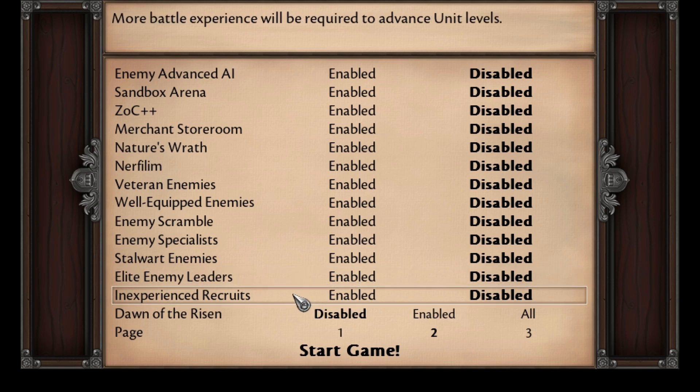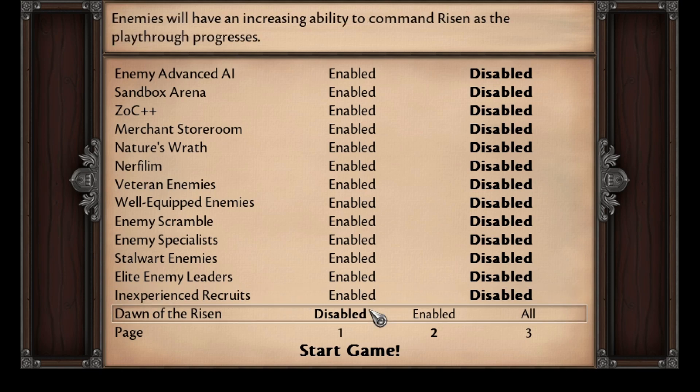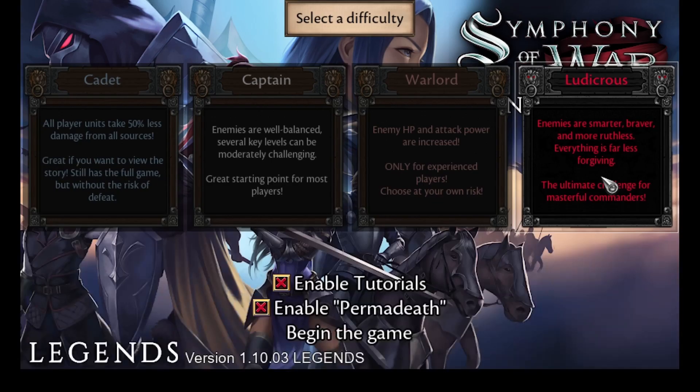Inexperienced Recruits makes it so that you need more XP in order to advance your level. Dawn of the Risen essentially gives your enemies access to more necromancers and undead. Just to show you what I've been dealing with, let me show you what is automatically activated when you choose the Ludicrous difficulty setting.